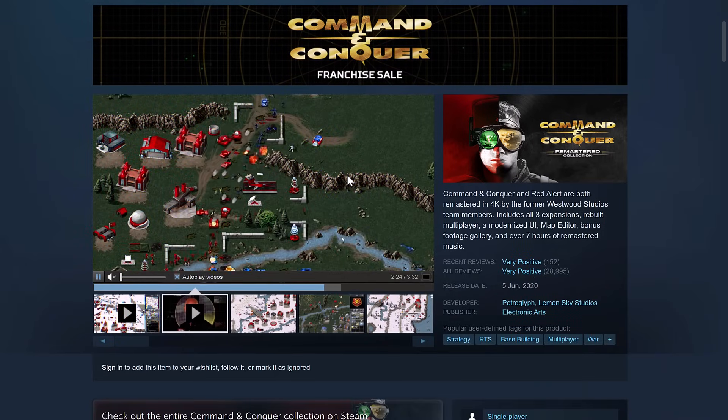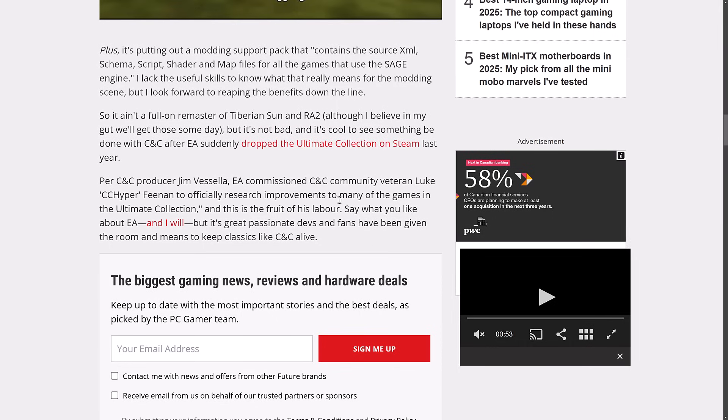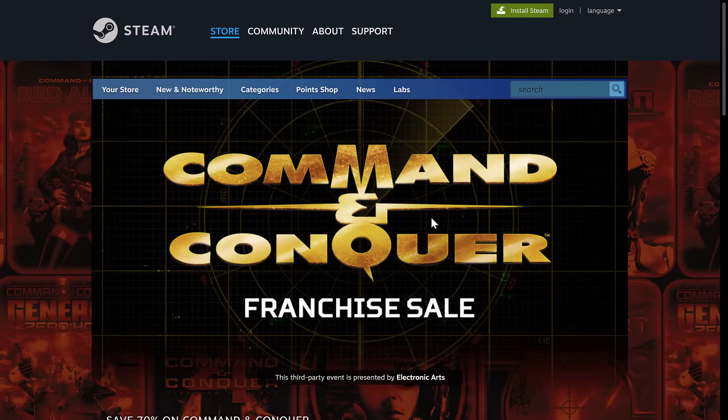Command & Conquer source code is now available — a bunch of them actually are: CNC Generals, Zero Hour, CNC Renegade, Red Alert, and Tiberian Dawn have all been released. On top of that, they have updated Steam Workshop support in a number of these titles. This is going to enable people to, number one, learn how EA does things. On top of that, you'll also be able to create some pretty extensive total conversions and mods. I always love seeing these source code releases. You're not going to be able to take the source code and just make your own game from it, but you might be able to learn something — figure out how they did pathfinding, or it may just be fun to see how many times they swear in each bit of code.